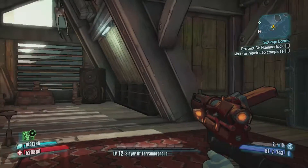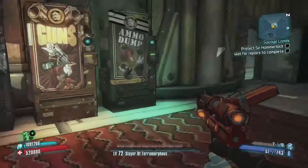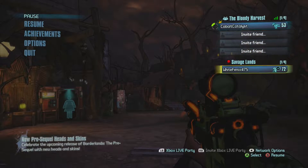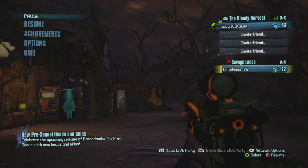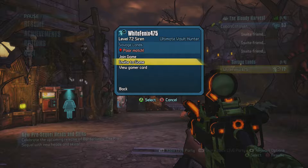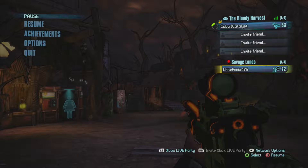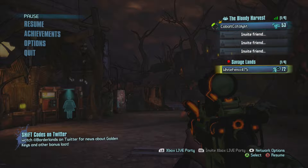Welcome to our Borderlands Headhunter DLC pack let's play! I'm Robert and I'm Patrick. Are you really going to play with your level 72 Siren? It's the closest character I've got to your 53. No way, you've got to have a higher or lower one. The next lowest is 45 — that's a lot better than 72.